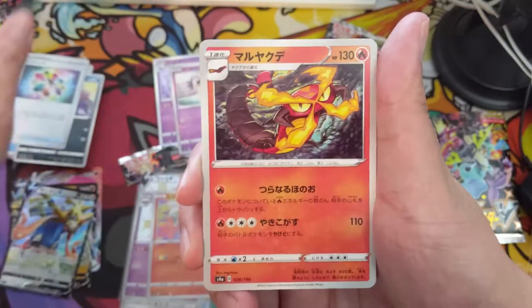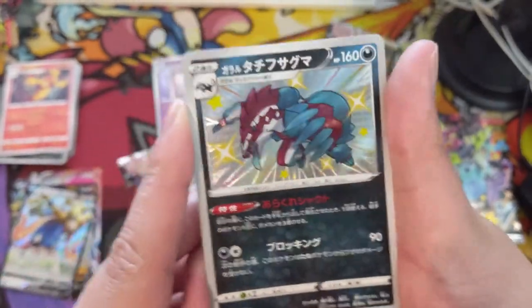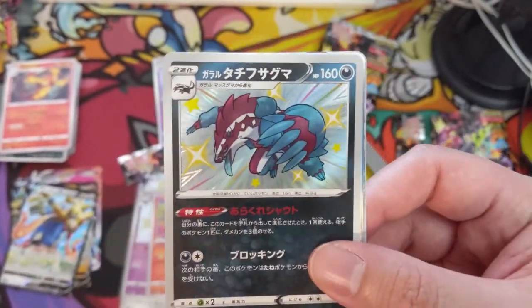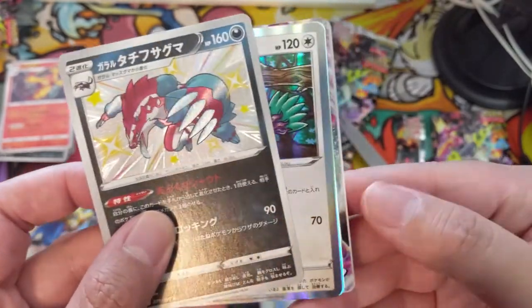Spider, Turbo Patch, Centiscorch — okay, this is a pretty cool one. Once again I feel like we keep hitting these shinies that are okay... into a really nice one. Obstagoon — that's a cool shiny! Oh wait a minute...